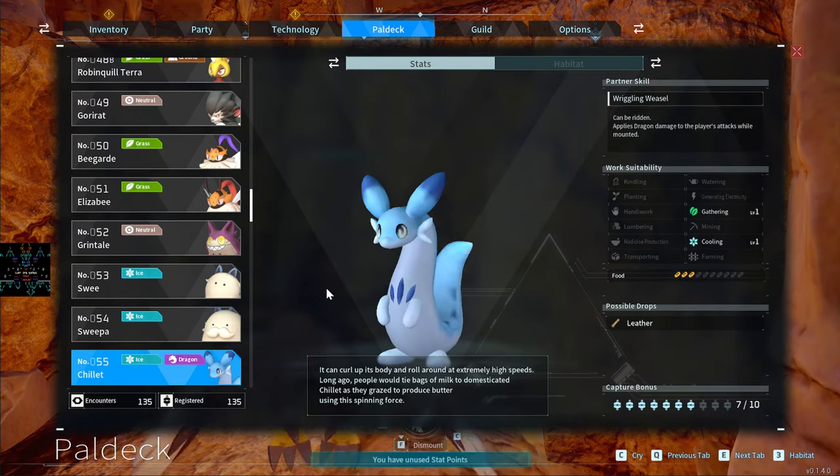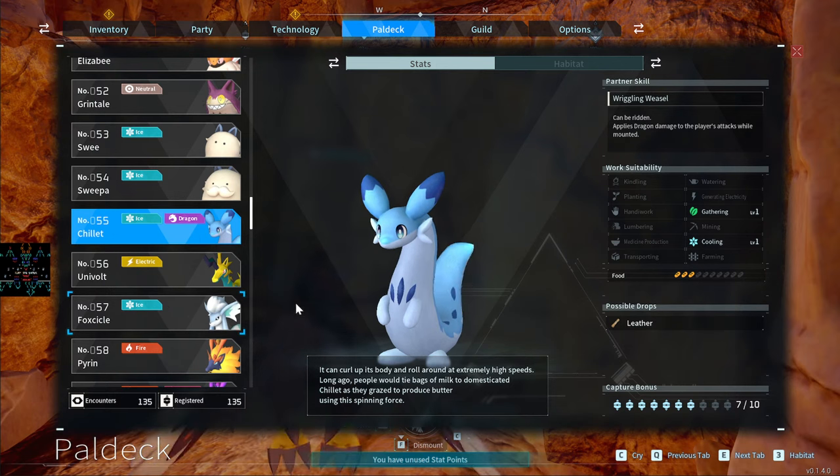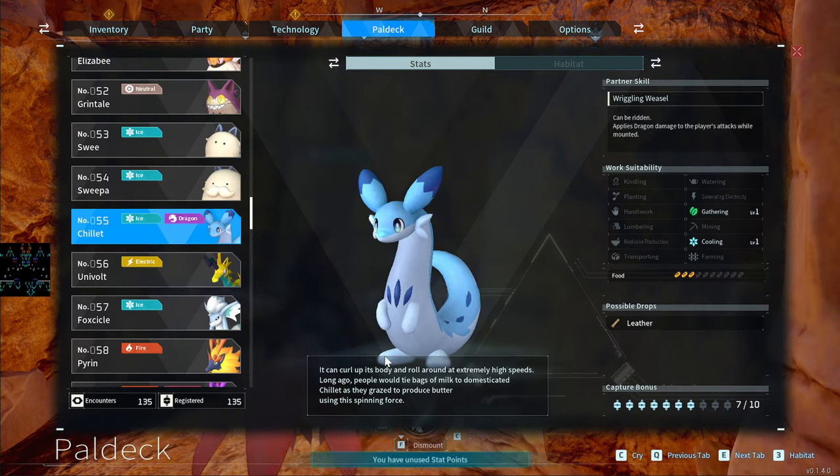The Chillet is kind of the first Dragon-type pal you can get as a boss. It also spawns in certain areas but primarily you encounter it as a boss. It's one of the first great Dragon pals that can also be ridden. I skipped over it early on, but it's a great early Dragon option.